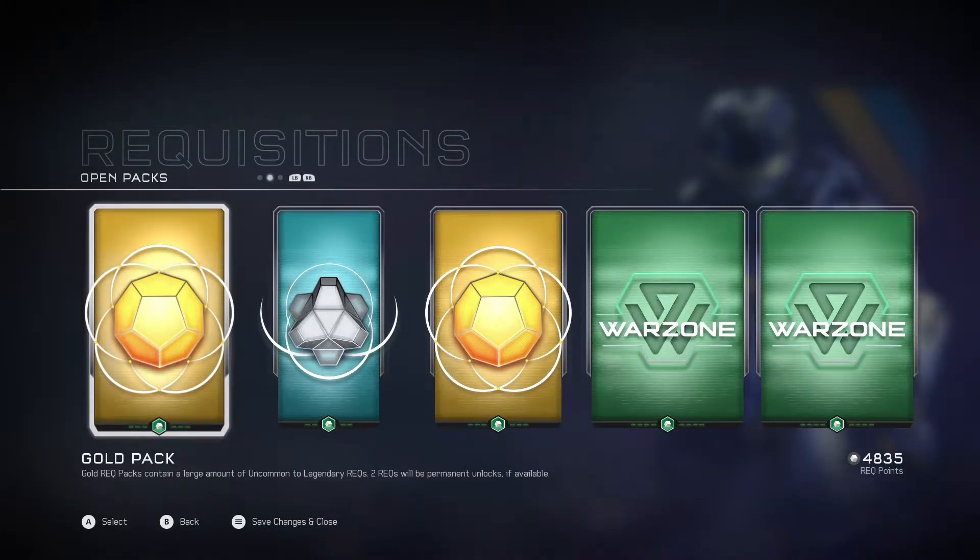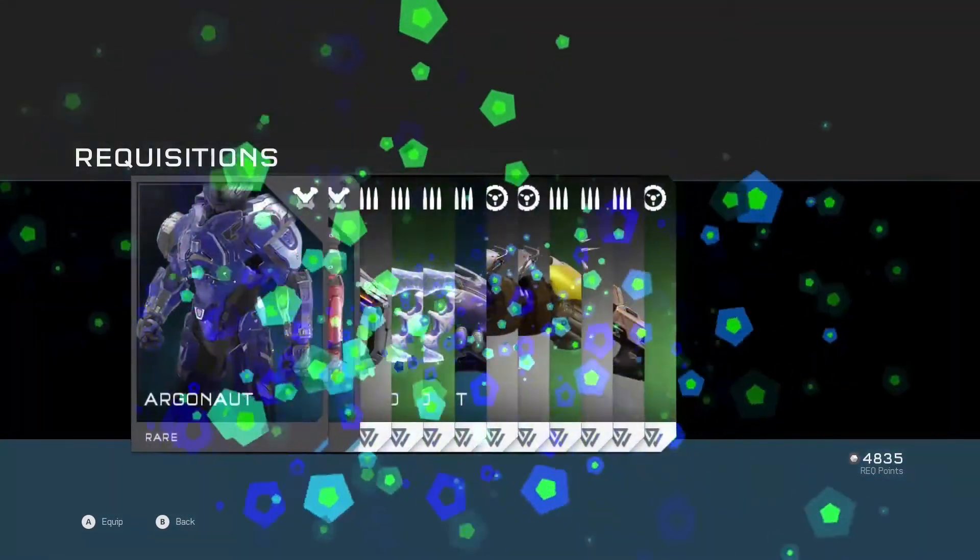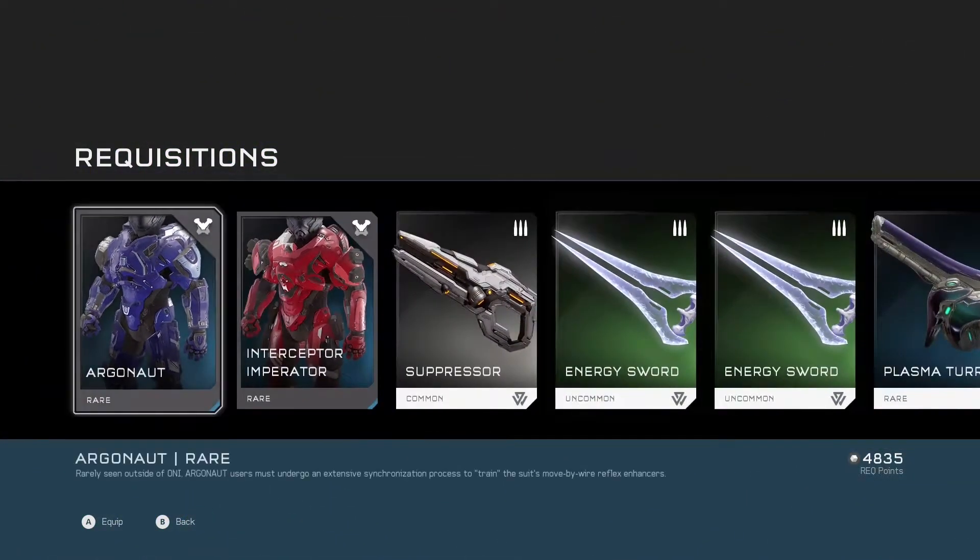What's up everybody, welcome back — Lagundo here. It is that time of the week again: the Warzone premium REQ packs are out and it's time for us to take a look and see what we unlocked. I grabbed a few others with points, and I'll probably sell off some stuff as we go to grab another silver pack. Speaking of silver, let's start there — hopefully we can get what we've been searching for.